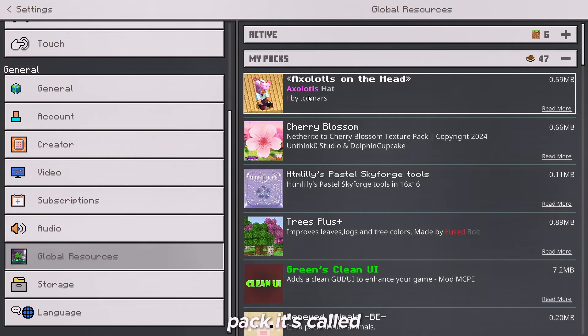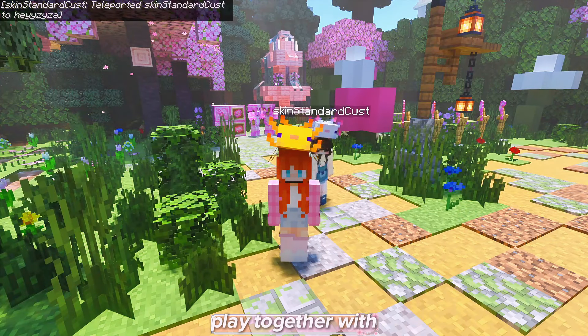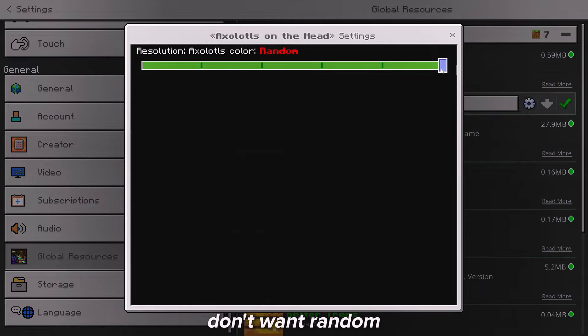For the next pack, it's called Axolotl Head. So with this texture, you will get an Axolotl Head on your head. And if you play together with your friends, they will get an Axolotl Head too with a different color for each player. But if you don't want random colors, you can also set them in the texture settings.